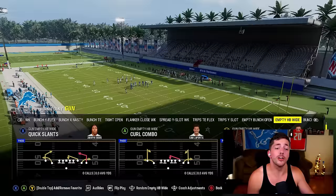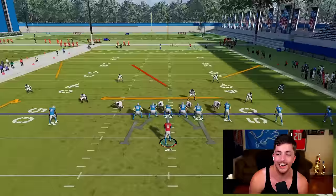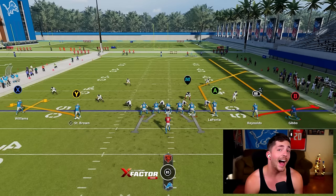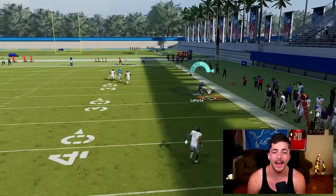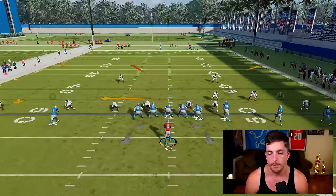The next concept is a variation on flood. In the play Red Zone Up there is a very special route — a corner route — that we want to build around. A typical flood concept on the right side has a flat, a corner, and a clear out streak. Running this from a trips set spread out, with the streak as the clear out and a smoke screen underneath, creates one of the easiest route combos you can run in Madden. It dominates zone coverage, though it is not a great man beater.